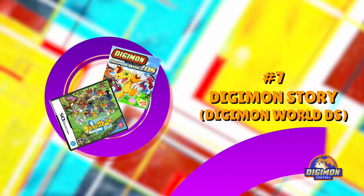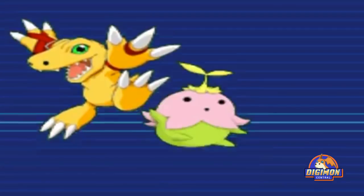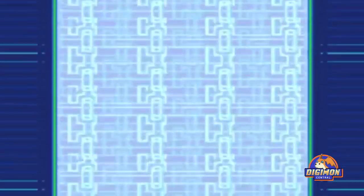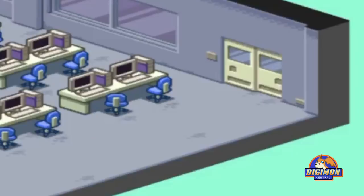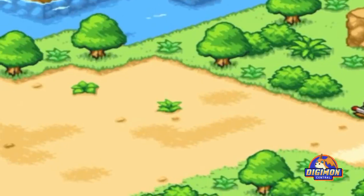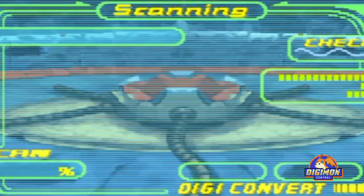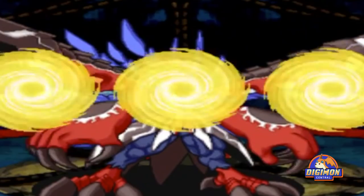Number 7: Digimon Story. Digimon Story was released in 2006. In the game, the player controls a Digimon Tamer and embarks on a journey to discover and train more than 230 unique Digimon. Players can also build DigiFarms to raise and evolve Digimon. The game received positive reviews and earned a must-buy recommendation for the month. In December 2006, Famitsu included the game in its list of 100 best-selling Nintendo DS games at number 33, with over 213,000 copies sold.